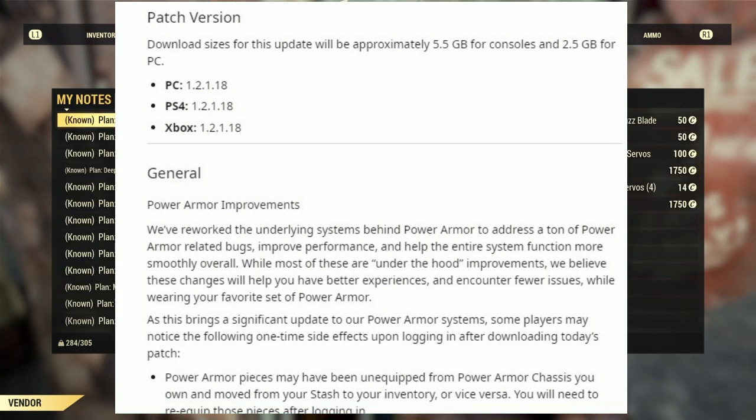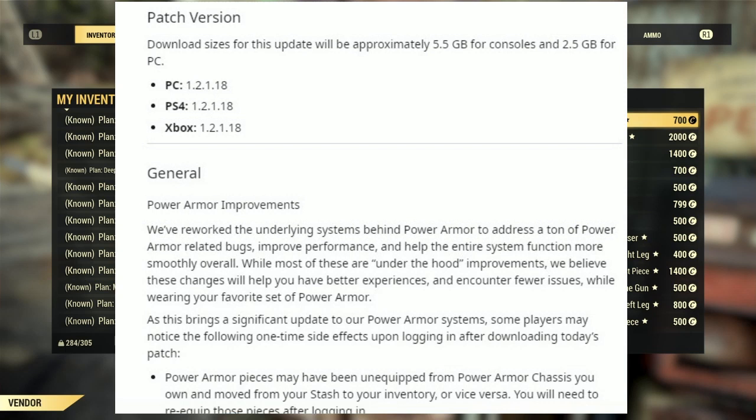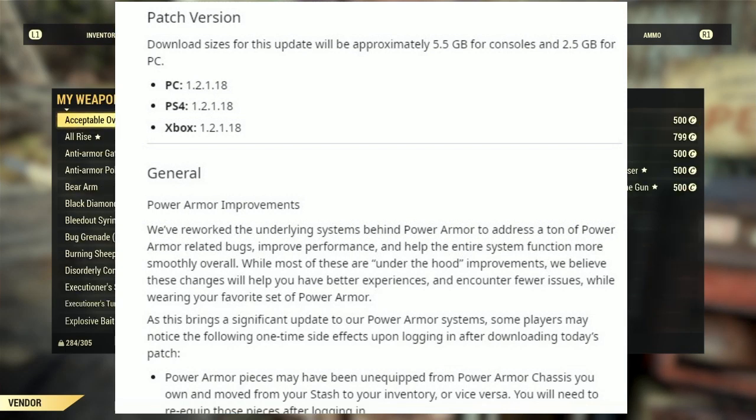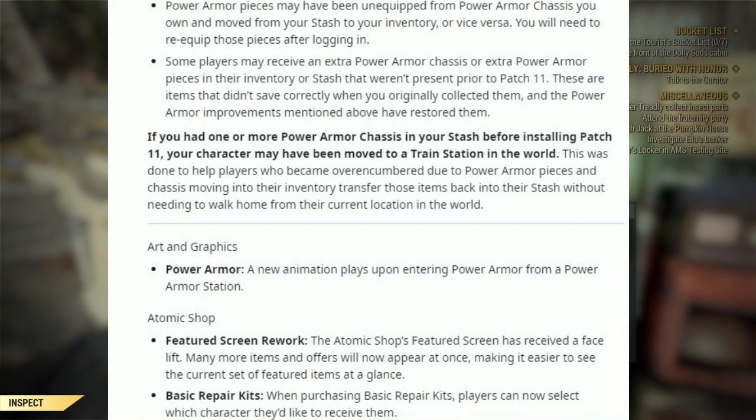Under General, Power Armor Improvements: we reworked the underlying systems behind Power Armor to address a ton of Power Armor-related bugs, improve performance, and help the entire system function more smoothly overall. While most of these are under-the-hood improvements, we believe these changes will help you have better experiences and encounter fewer issues while wearing your favorite set of Power Armor. As a result, some players may notice Power Armor pieces have unequipped from Power Armor chassis and moved into their inventory or stash — you'll need to re-equip these pieces after logging in.